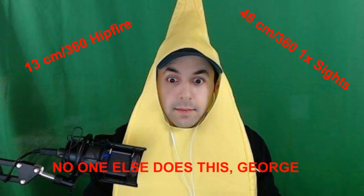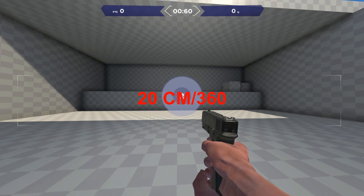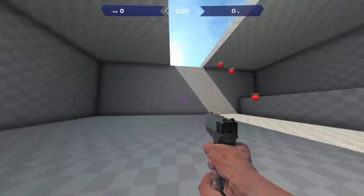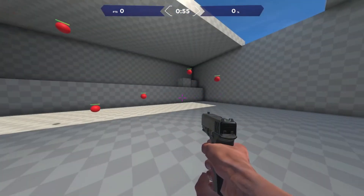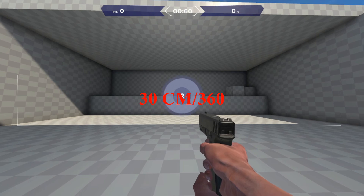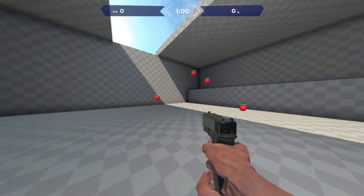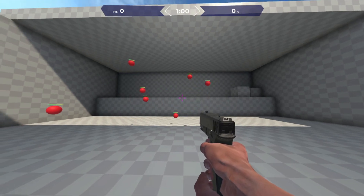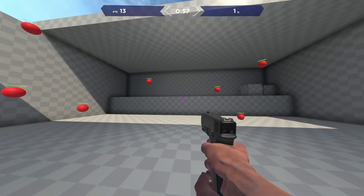High sense usually falls somewhere between 20 and 30 centimeters per 360. Anything below 20 is seen as unplayable, and if you find a good player with a sense below 20, their ADS sense is likely insanely low. Medium sense refers to 30 to 50 centimeters per 360, which is used by the vast majority of pros in pretty much every FPS. Low sense refers to anything above 50 centimeters per 360, which is less common since it requires moving your arm a large distance.